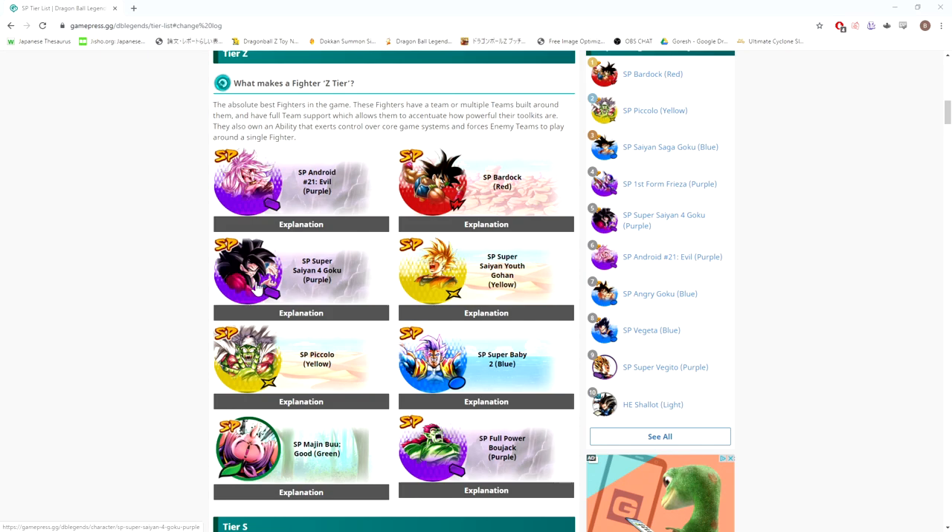Super Saiyan 4 Goku — I've seen a lot of people not as high on this character as GamePress puts him, ranking him third best unit in the game. Personally, I don't think he's better than Super Baby 2, who I think is more impactful to the meta right now. But Super Saiyan 4 Goku is definitely being underrated by a lot of people. He heals every time he switches in, which is very powerful. He has damage reduction, so he's not a glass cannon — that's what sets him apart from Super Saiyan 4 Vegeta, who does a ton of damage but doesn't do much in the department of taking damage back. In this meta, facing a lot of regen, you're not going to gun regen down immediately. Regen will be stalling, healing, tanking, and SS4 Vegeta is going to be a lot less effective against regen than this Goku is.